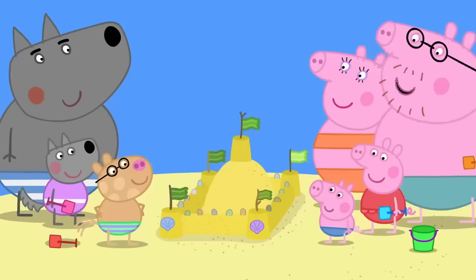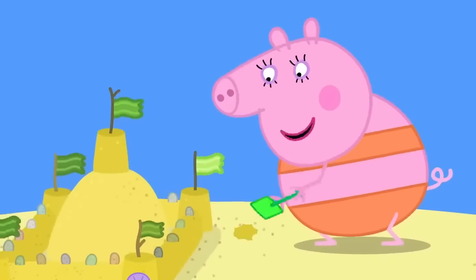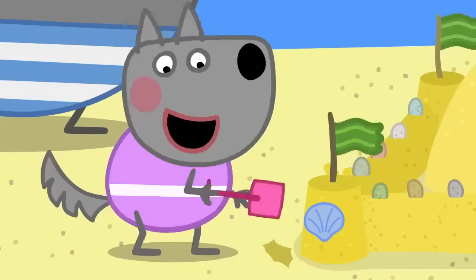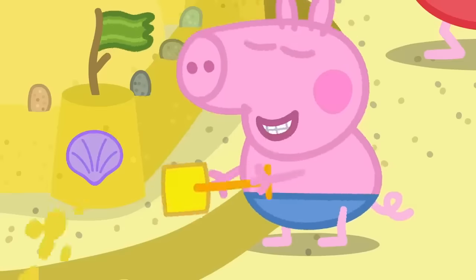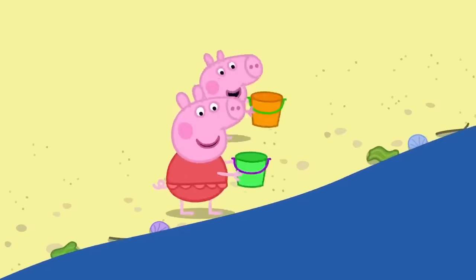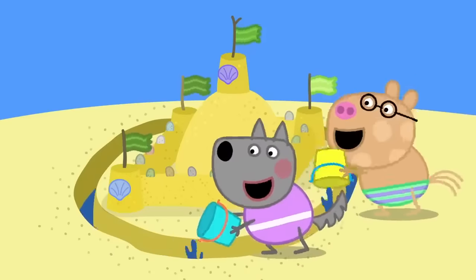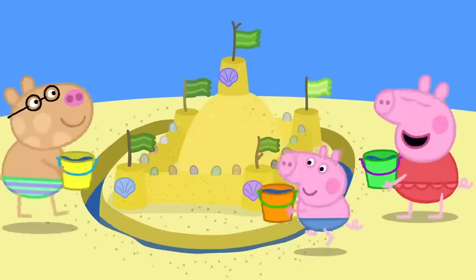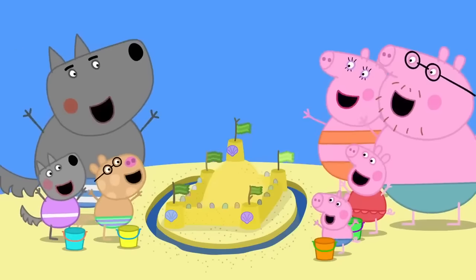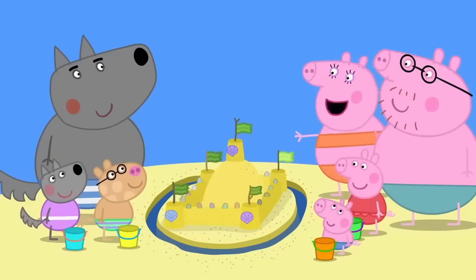What a fantastic sandcastle. Let's add a moat. What's a moat? You'll see. We dig the moat all around outside the wall. Good idea. Everyone help dig. And now we have to fill the moat with water. Let's get water from the sea. The moat is full of water. The castle's finished. Hooray! I wish it could be my home. You're too big to live in a sandcastle, Peppa.